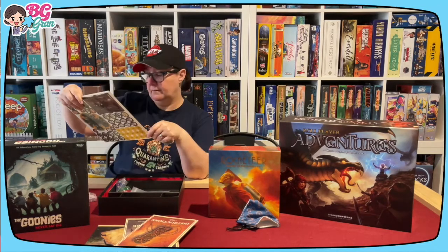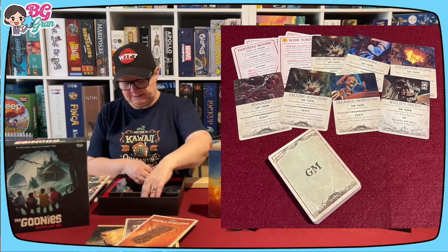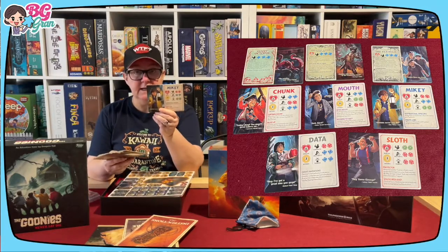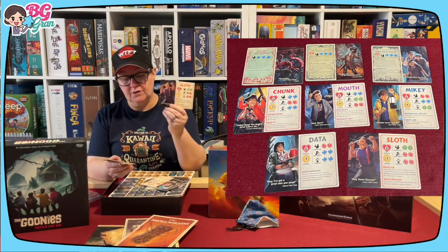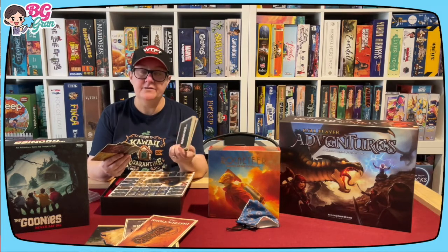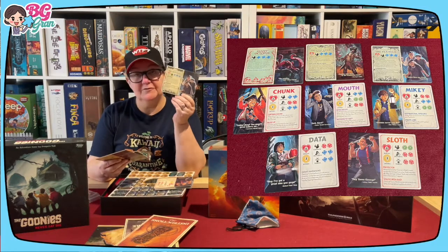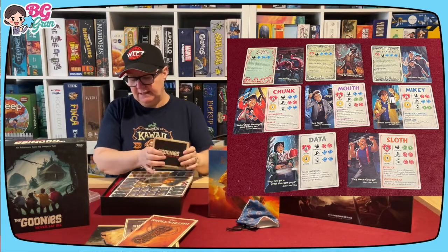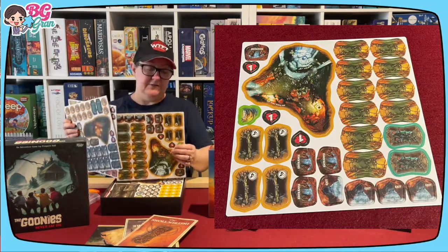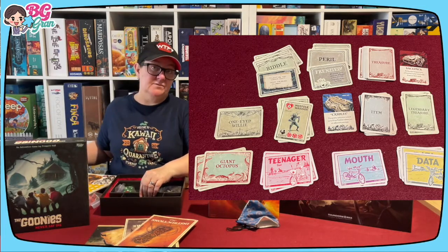There are other things that go in those standings - they haven't made figures for everything. There's a GM's deck as well. The characters: Mikey, Mouth, Chunk, Data, and Sloth - but there are no female characters, and we know there are two in the movie. I feel like that's such a stupid thing to have done. I know they're the main Goonies, but they could have put Martha Plimpton's character in there. Even if they weren't going to put Andy in there - so annoying. We also have the Fratellis, One-Eyed Willy, and a giant octopus. Such a shame. Lots of tokens, riddle cards, and the same cardboard insert as the Rocketeer.